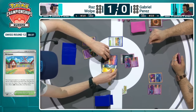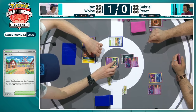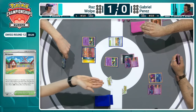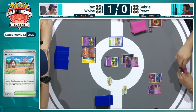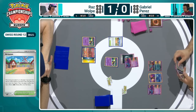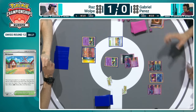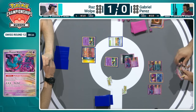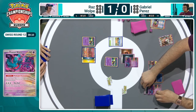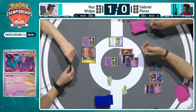It's great to see Raz being able to make his way here to the UK for European events — we see him a lot. He's a renowned player with history at the World Championships, finishing 17th in the 2023 season. As we do just see the retreat — just wants to hold onto that Mew EX, a potential attacker going forward. Just sends up one of those Comfeys. So we see Professor Sada's Vitality there to the active Fluttermane.